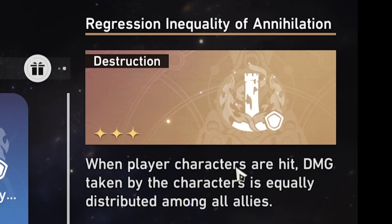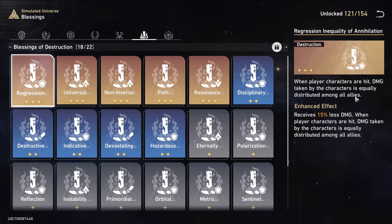This one from Destruction: when player characters are hit, damage taken by the character is equally distributed among all allies. When I first read this I thought it didn't sound that great — they're still going to take all the same damage — but it's actually crazy, especially paired with the Abundance path. You'll almost never die unless you're incredibly weak. It could be that my team is better suited to take advantage of these buffs, but that's been my experience.